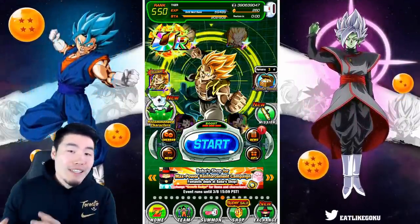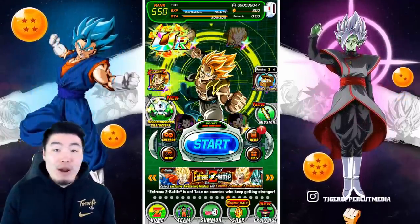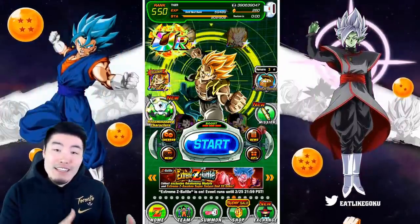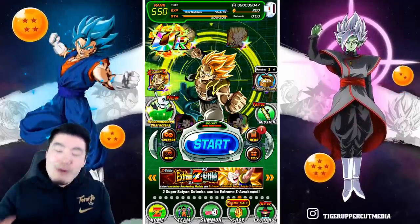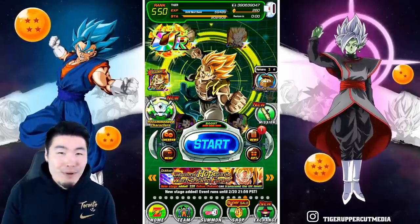Before we jump into the summons, I fully recognize that this is probably a terrible idea. I most likely will get shafted and feel really bad about the fact that I didn't save these stones for like the transforming Cooler or the five-year units or something like that — I recognize that. I get it, but at the same time I really want to summon right now.